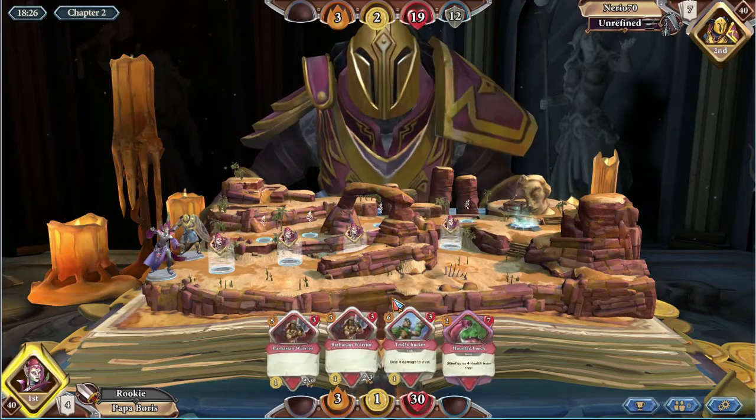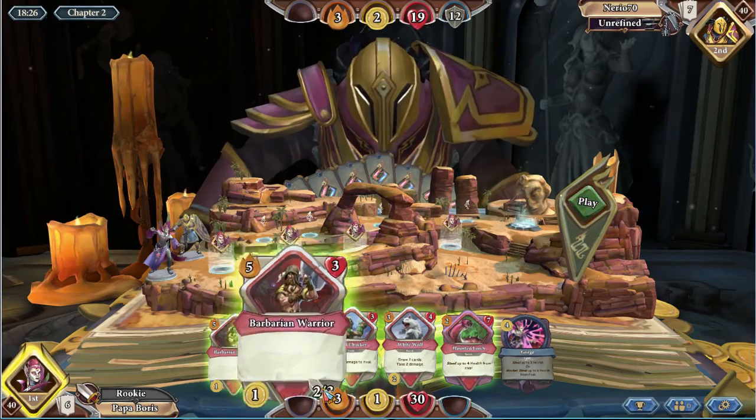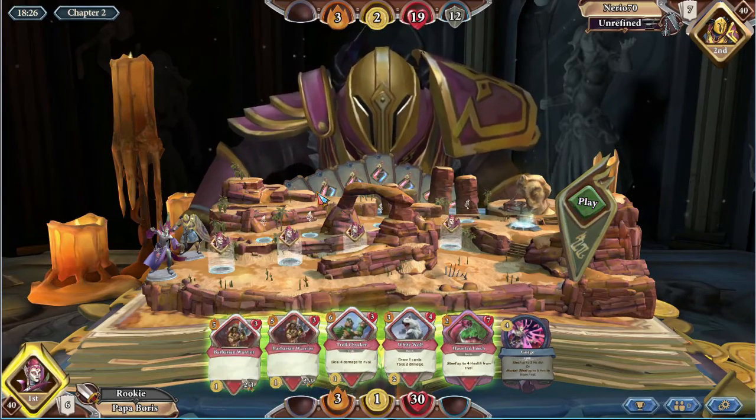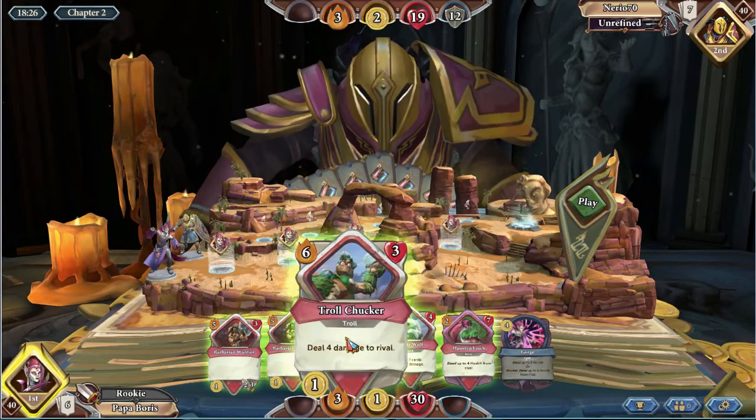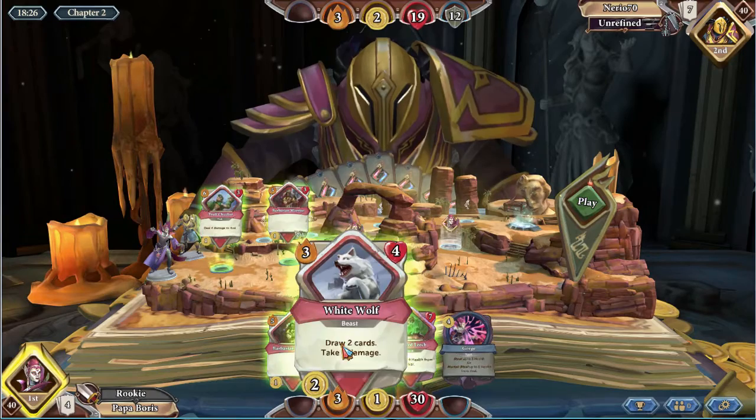Right now I actually have a really bad hand because I have these two guys which are both redundant — they each give a weapon. So I don't really need them right now. We'll go ahead and pop some damage, get a weapon, and use the weapon to kill the wolf.